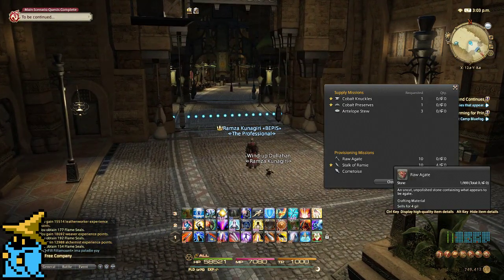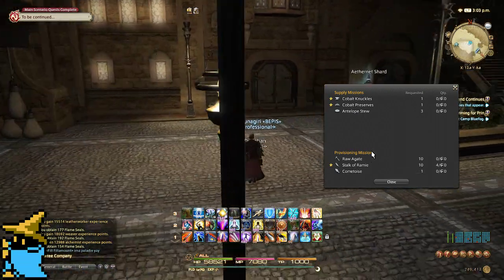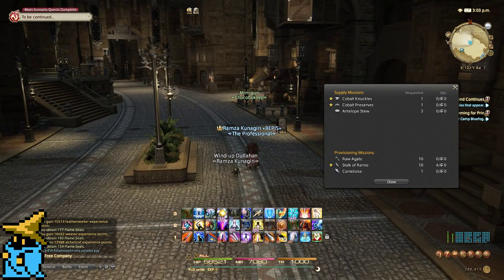For gathering, you could always use Gamer Escape, which I'll link in the description — that will be your bible for finding out where all the items are, giving you the exact XY coordinates. So that's pretty much it — that is the best and fastest way to level up crafters and gatherers on the daily. And it also nets your FC a lot of FC points, so they can buy you bonuses and whatnot. If you guys have any questions, just let me know, and I'll see you guys later.